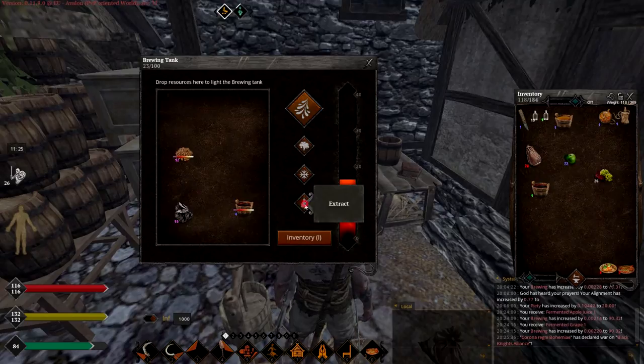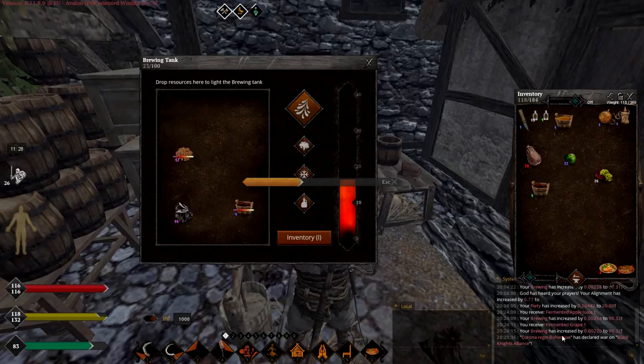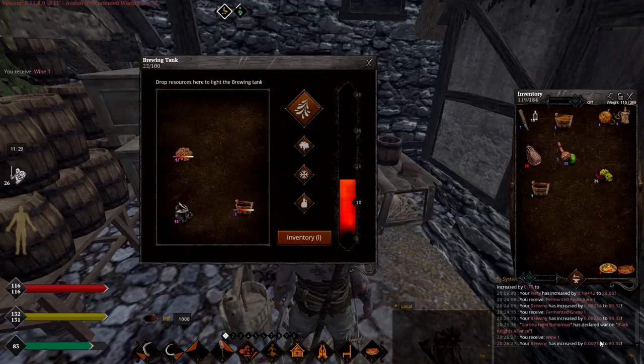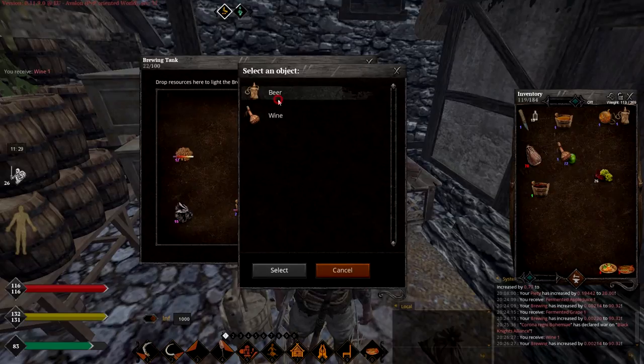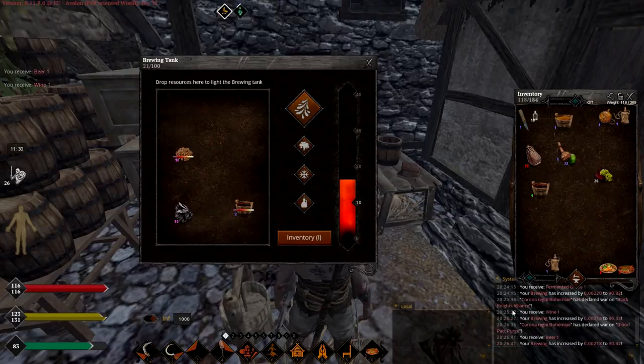Then you press extract. As you can see, you can make wine and beer. To make any of it, you need to have empty bottles inside your inventory. And to make beer, you also need water. Let me make some wine first and show how much skill level you get for it. The same amount you get when you create fermented juice. Now let's make some beer - beer will require water. One water is used and I get the same amount of experience.